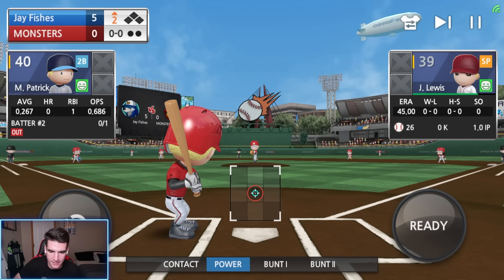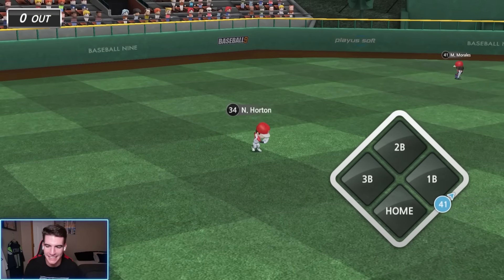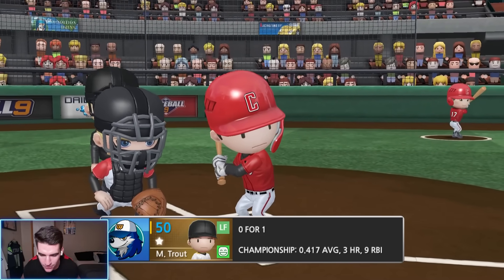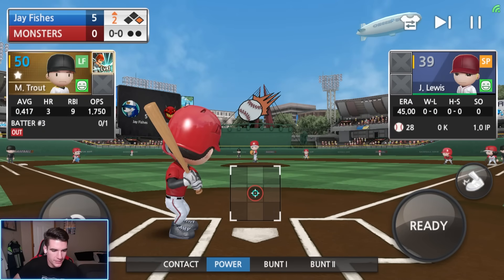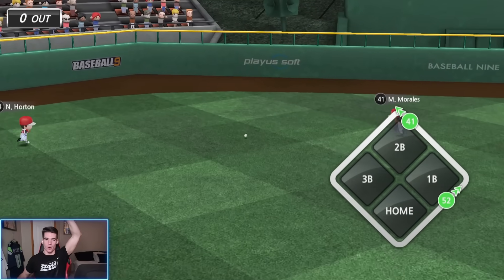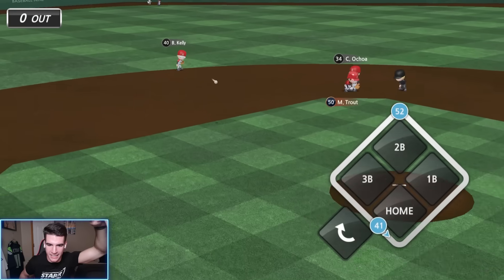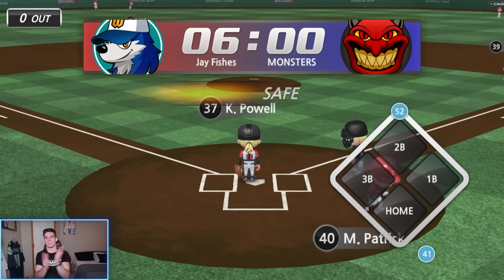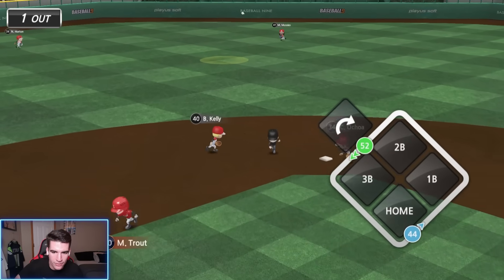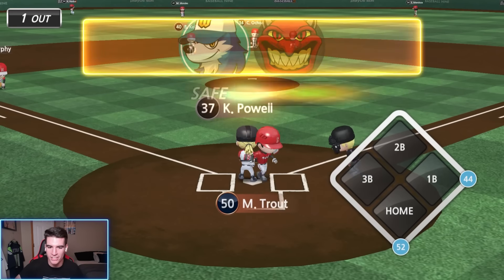Top of the second. Now we got Mike Trout back up — his first ever at bat was a fly out, it's time for him to get his first hit right here. That's going to get down and that's going to be a double! I'm tempted to send him but since it was in the left center gap we're going to hold him. He gets the run in there from first — Trout gets his first RBI double. 52 speed was no match — he gets the run in.